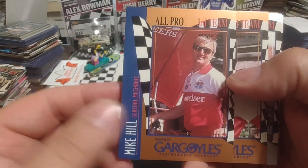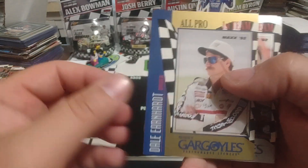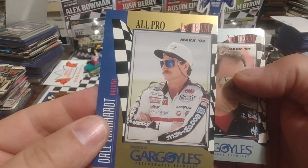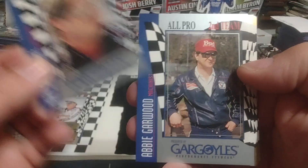Mike Hill. Longtime Junior Johnson employee, as was Tim Brewer. There he is — the man in black. First team. Dale Earnhardt. And that is card number one of that set. It's a nice looking card. Kirk Shelmerdeen, crew chief, second team.